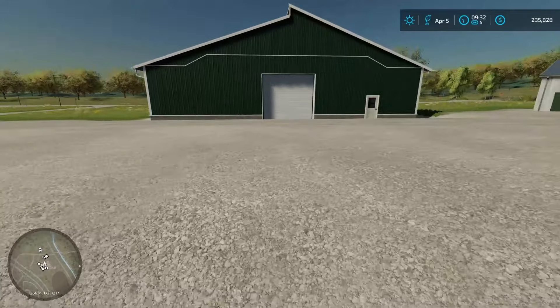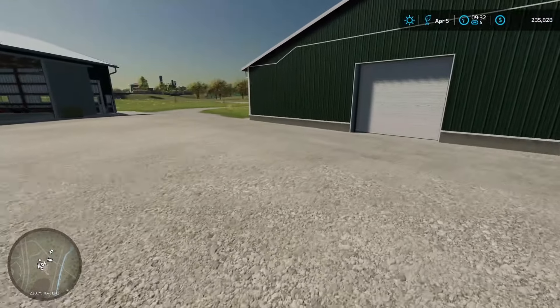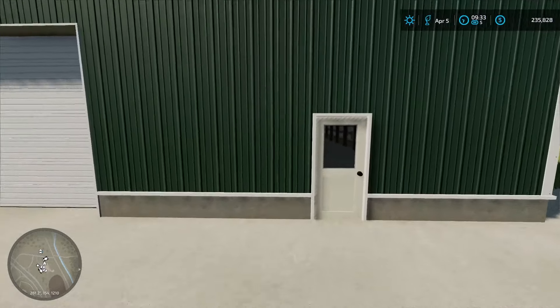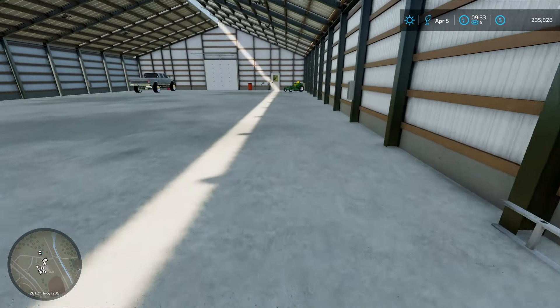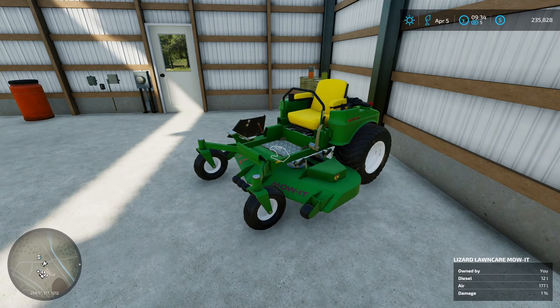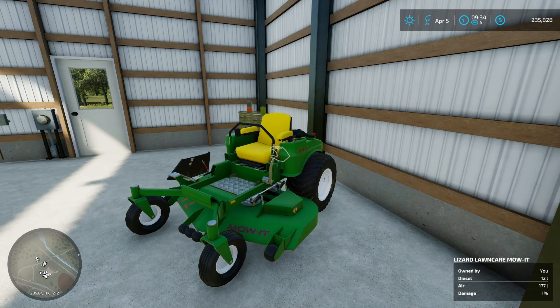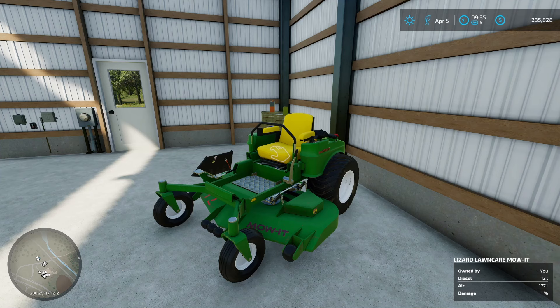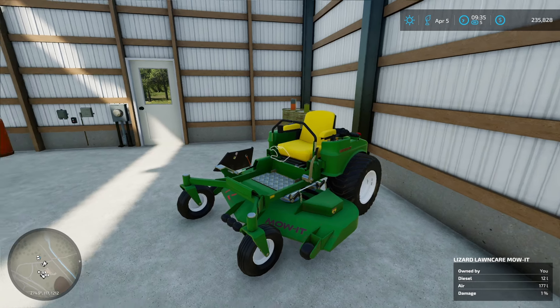We built two huge shop storage areas. This one is more than likely going to be a winter storage area for bigger vehicles. In here right now, I'll show you our knockoff John Deere zero turn, which is unfortunately out of commission. The job we did at Mrs. Knight's house destroyed this machine. Sadly, we have to rely on some push mowers for this episode, and I'm not looking forward to it, but that's okay.